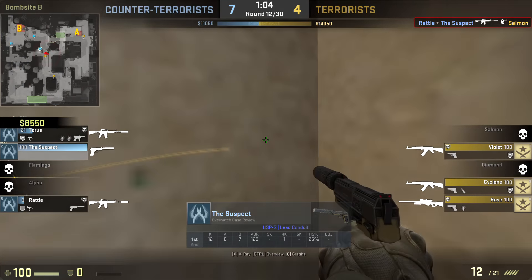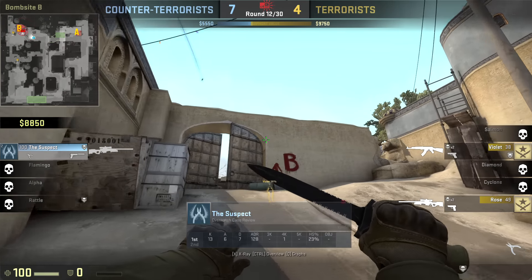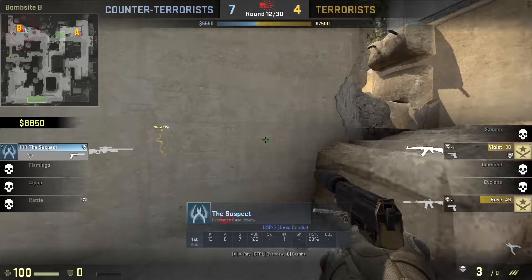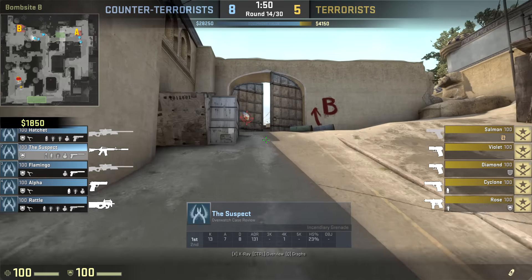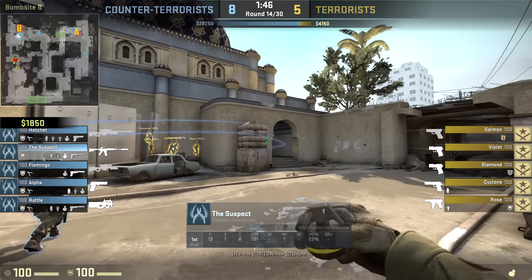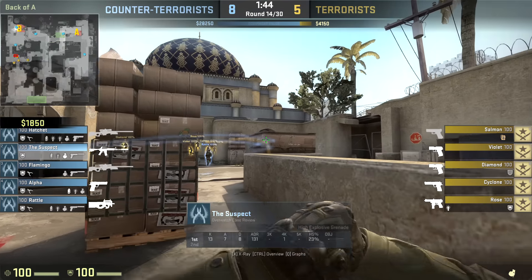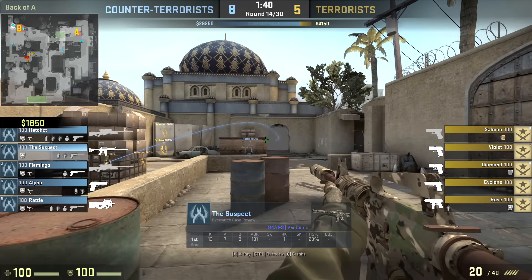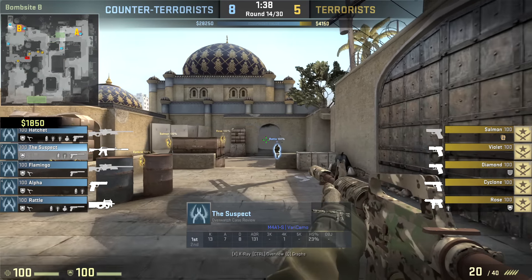I'm not sure if he got a glimpse of him through the smoke — I couldn't really tell even with the x-ray. Two enemies left, two CTs left, so it's a two-on-two. One guy in cat, almost takes him out, down to 38 HP. The last two enemies are running towards B. Suspect walked a little slow so I fast-forwarded a bit. He got himself an AWP but he's dead. Next round he's playing mid — nope, going B again.